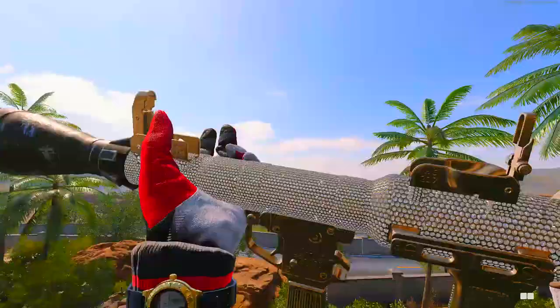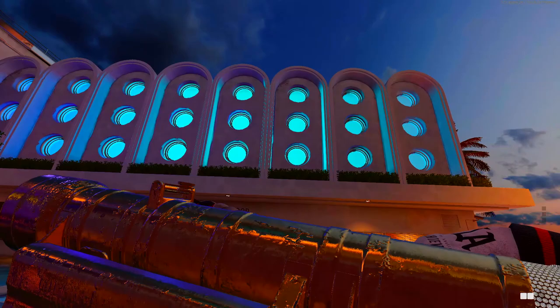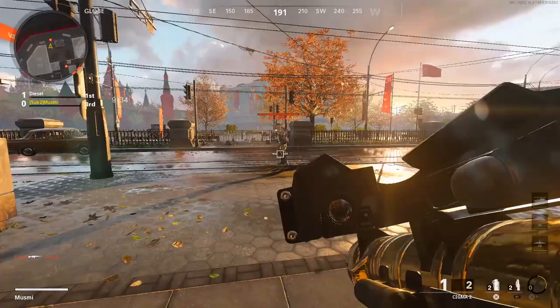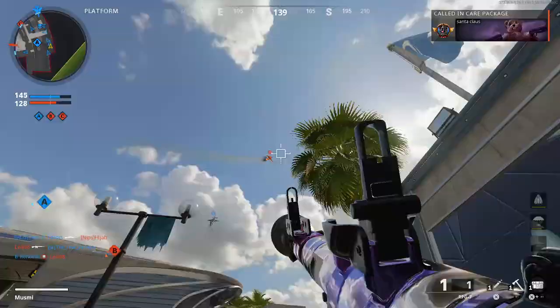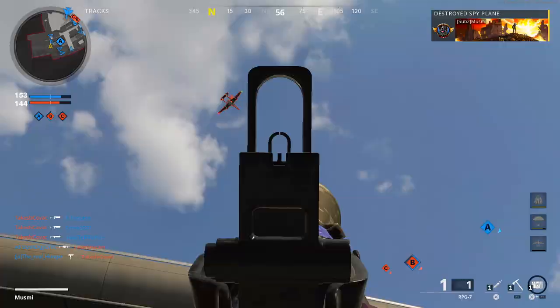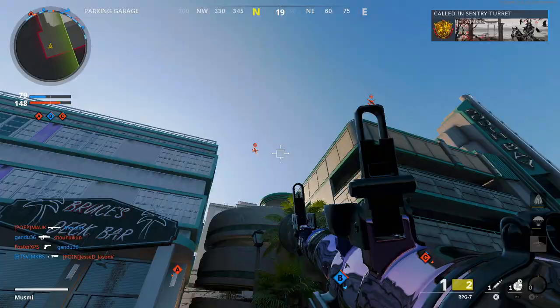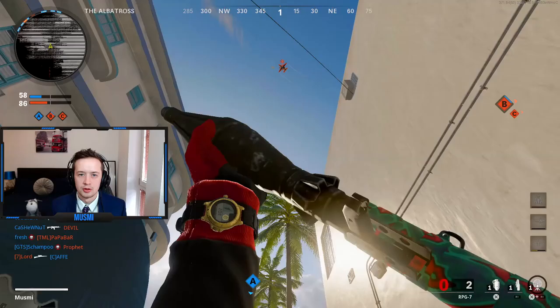Diamond Launchers — the least fun you'll ever have playing Call of Duty. But if you want to unlock Dark Matter then you have no choice but to complete every camo challenge on the Sigma 2 and the RPG. The camo challenges you have to complete with these weapons are absurd — getting double kills with the Sigma 2, a weapon that doesn't shoot straight and only one-shots on direct impact, or destroying aerial vehicles hundreds of meters away with the RPG, a weapon that doesn't lock on. But trust me, getting these weapons gold and diamond is 100% worth it just for that final feeling of relief knowing you never have to touch them again.